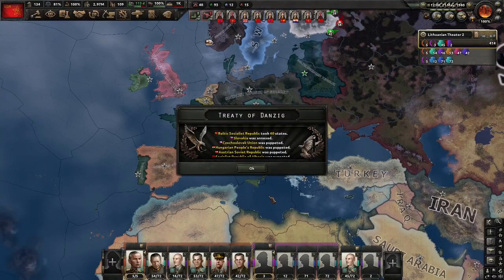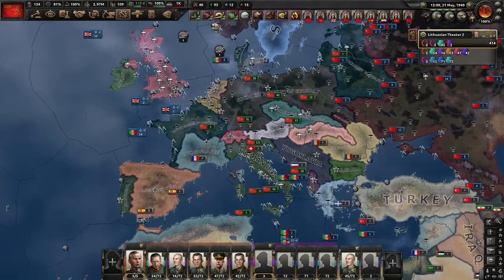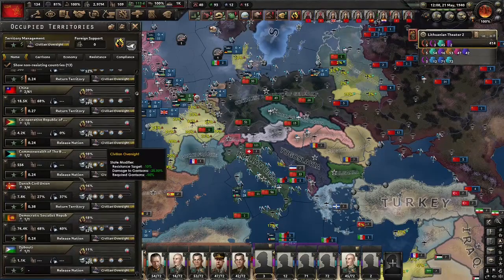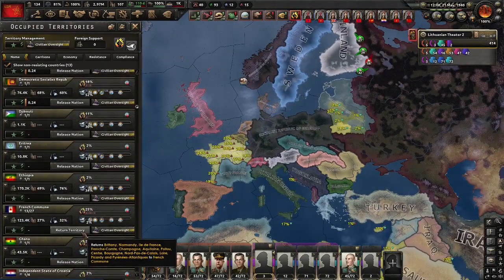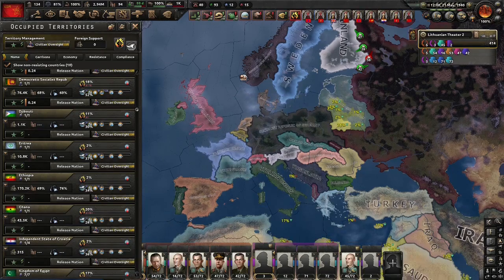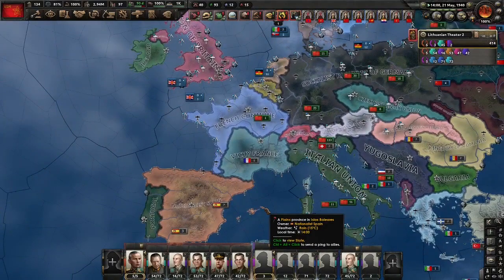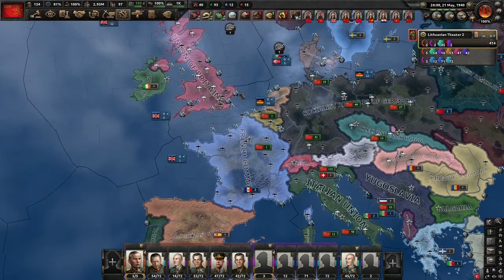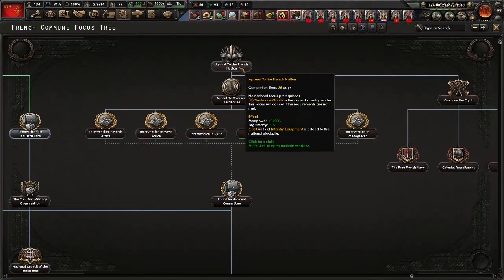We took 60 states and got a whole load of puppets. Let's clean up some of this border gore — first, let's give back Jutland to Denmark. And we'll give most of France back. The Soviets puppeted France in the previous War of the Allies, so unfortunately we don't get them as a puppet, but at least we have France on our side. Doing this now means that France will annex Vichy — a united France, somewhat. Annoyingly, they are locked out of the focus tree as they didn't do 'Appeal to the French Nation' in time.